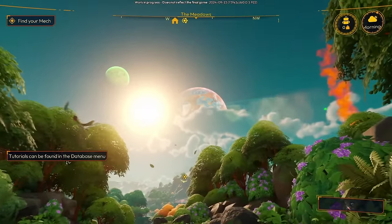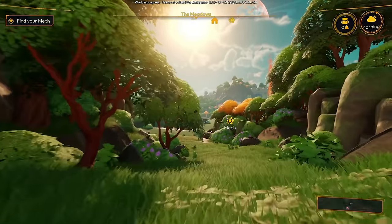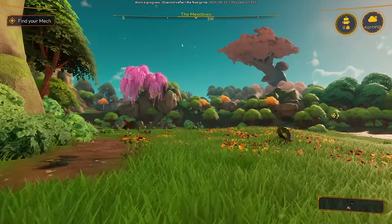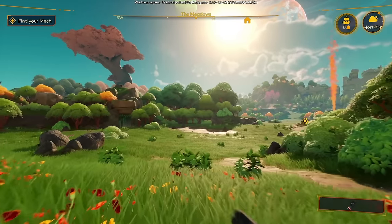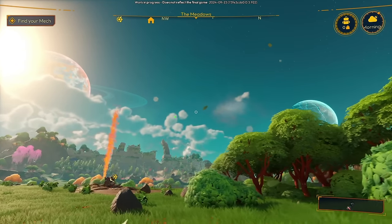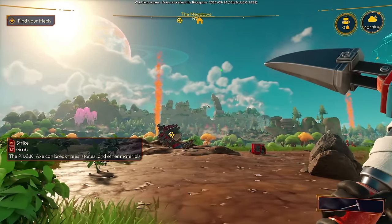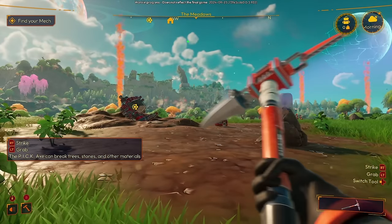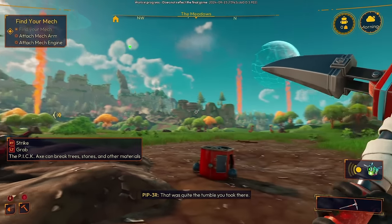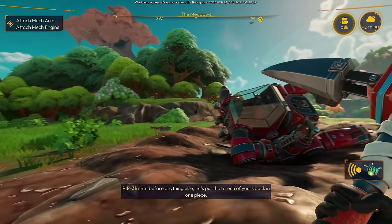It's a lovely looking game too, by the way. Definitely having a good time with this one already, even in its early access form. Strike or grab are our options — we can grab with this or hit. The pickaxe can break trees, stones, and other materials. Finally getting through. That was quite the tumble you took there. Luckily, your biometrics tell me you're okay. Before anything else, let's put that mech of yours back in one piece.